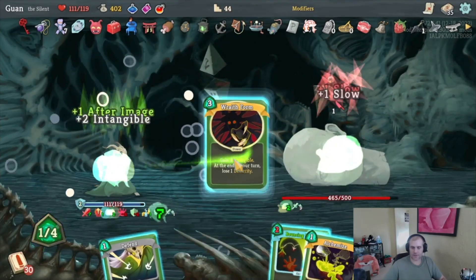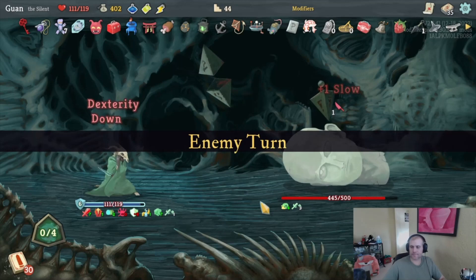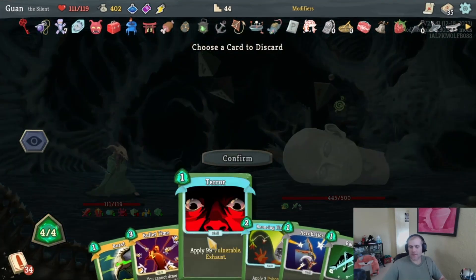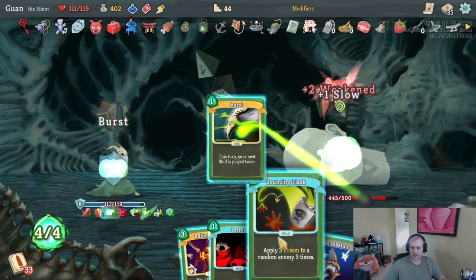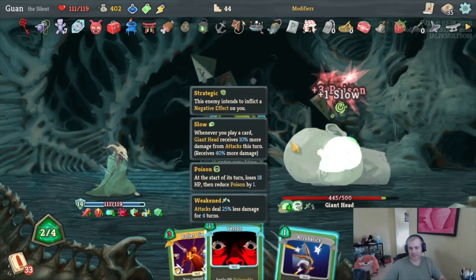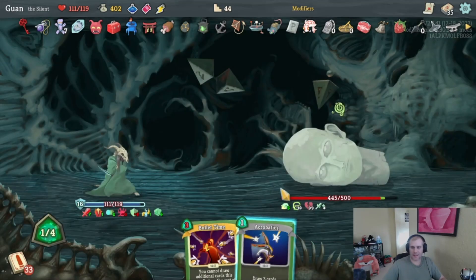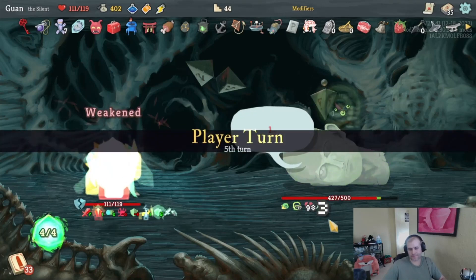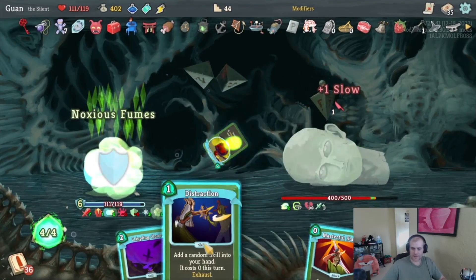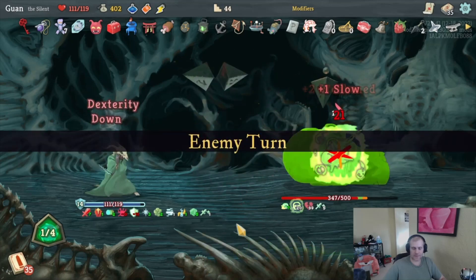We'll get After Image number two down. I should have played Bouncing Flask — let's throw this away. We're going to need lots of intangibility for this guy, he takes a while. This is good — we get to burst our Bouncing Flask, I think we're killing this guy through poison honestly. I can't Tear him — do we want to draw the next three? Yeah, because it's all poison and stuff. We've got a Skewer free, this is poison, that's a Blur, this is poison, and there's Accuracy which I should have played. Get rid of Unload — Flechettes is 33 damage.